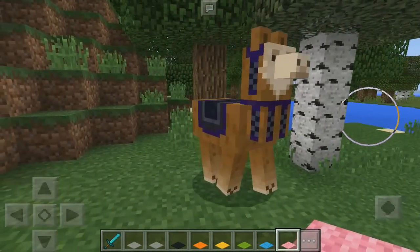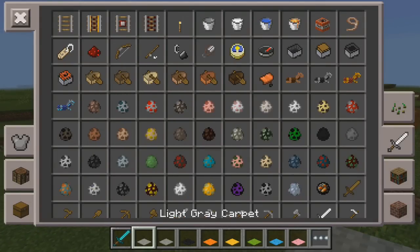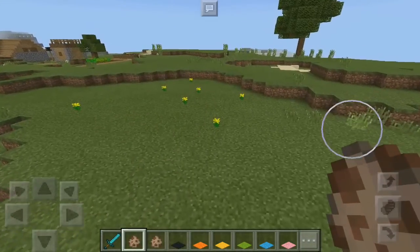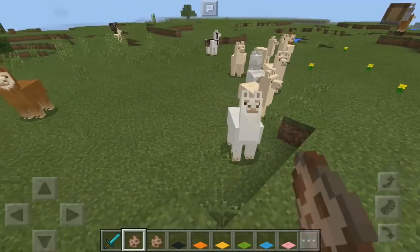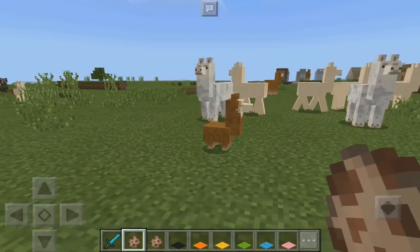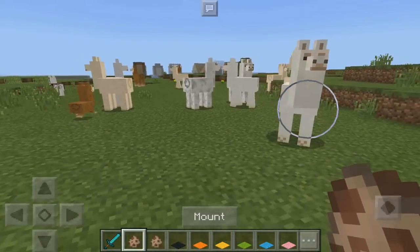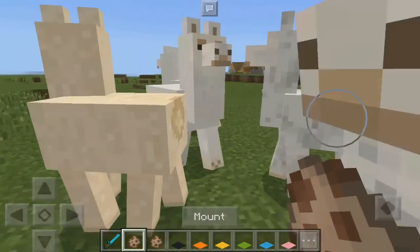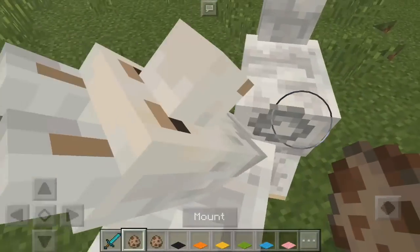Let's hop off and look at these guys — they look so cool. Let me spawn in a few more so we can tame a different color and see what the decoration looks like on it. We did a white one and a brown one. There's even a little baby one, which of course we cannot tame until it is an adult. I think I'm going to go with this one — it slightly has a little bit of gray in it.